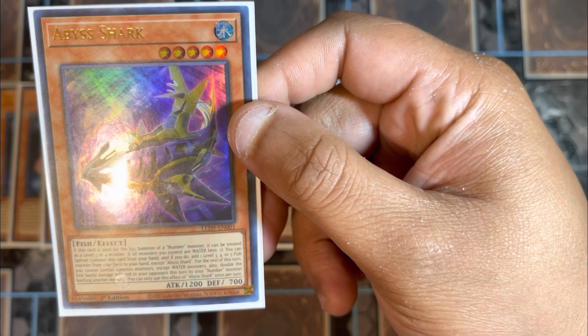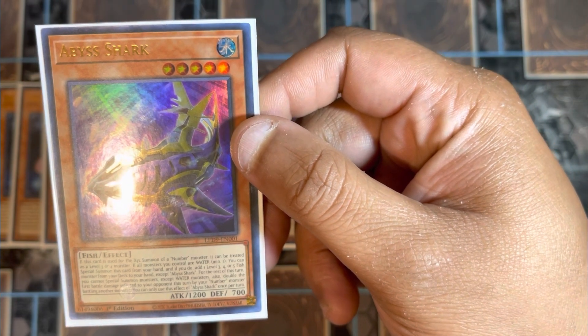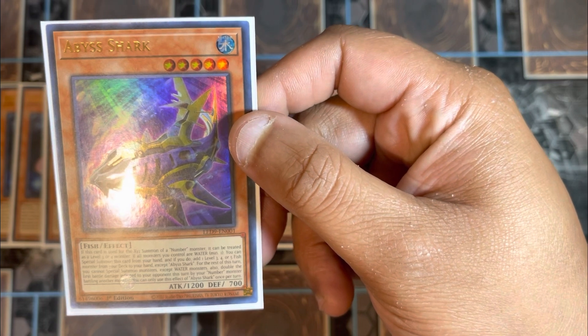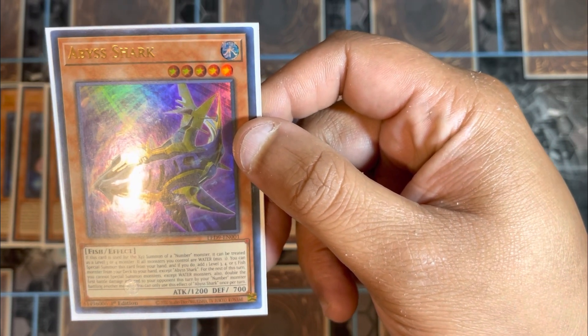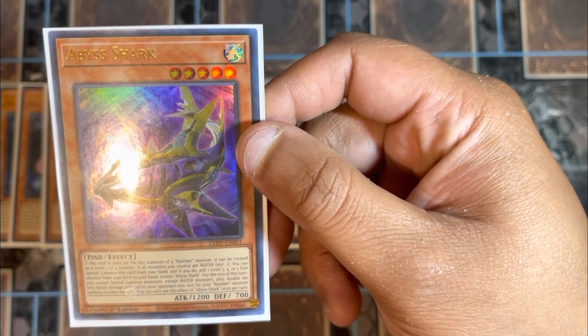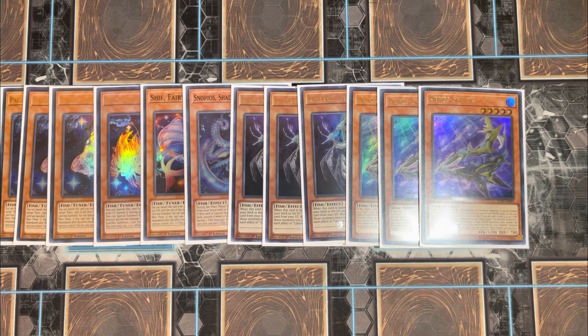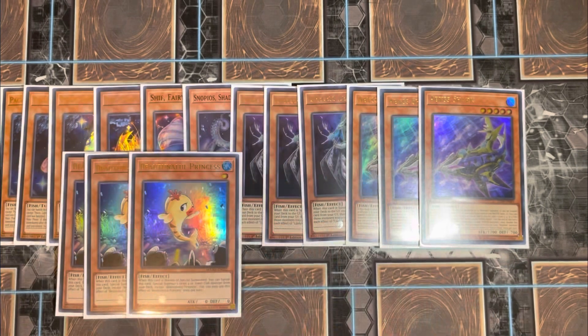If this card is used for the XYZ summon of a Number monster, it can be treated as a level three or four. If all monsters you control are water, you can special summon this card from your hand, and if you do, add one level three, four, or five fish monster from your deck to your hand — except Abyss Shark. For the rest of this turn you cannot special summon monsters except water monsters, and you double the first battle damage inflicted to your opponent by your Number monster. Each effect is once per turn. It has huge versatility for XYZ and synchro plays.